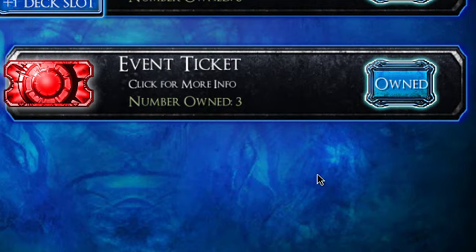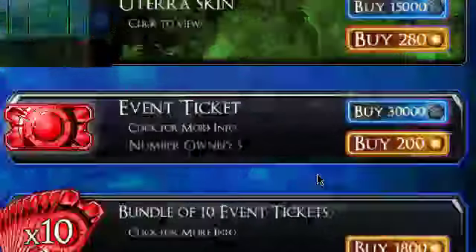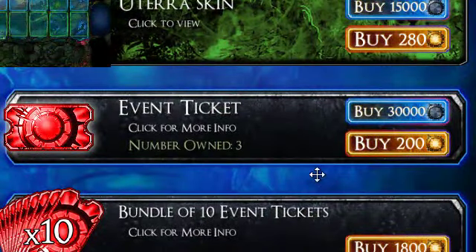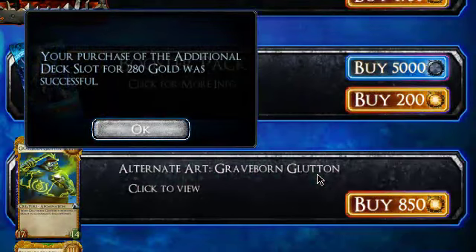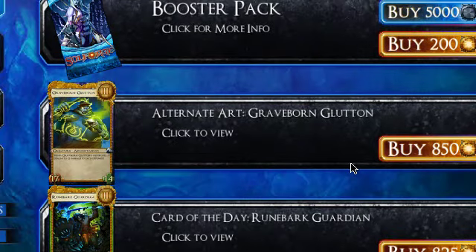Then I buy. I don't need more — get rid of it, buy. Where are the slots? There is only one slot. Then I have some gold left, so I will wait for a good alternative for my deck.